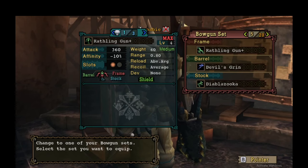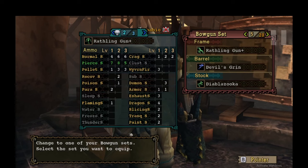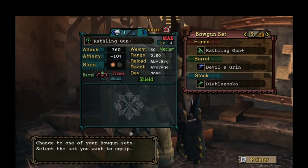This gun is 360 attack with minus 10% affinity. My pet gun Rex Grin Rex is 348 with 0% affinity. I haven't run the numbers but it's probably very close. The main thing is my gun has three slots and the other has two slots — that's the deciding factor, along with style. This loads seven, eight, five; mine loads five, eight, five. So it doesn't really matter — use what you like.